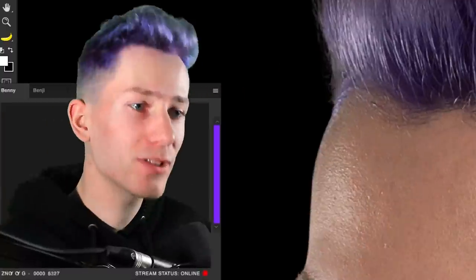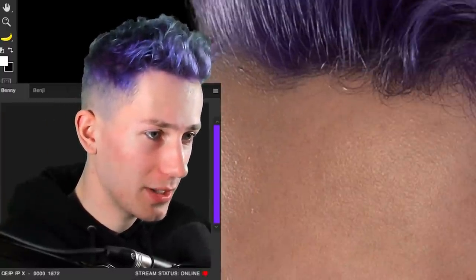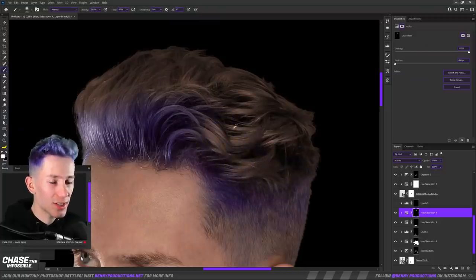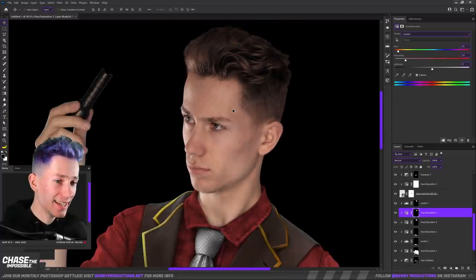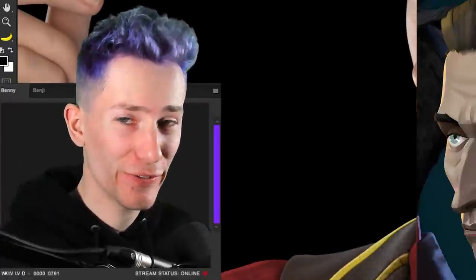It is quite typical that the first thing I do after I get purple hair is make it brown again, because Silco, of course, does not have purple hair. His hair is pretty dark and grayish, so it shouldn't be too vibrant. And then I guess it's time to work on my face for a little bit.